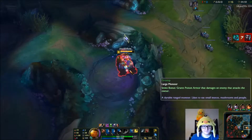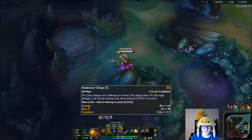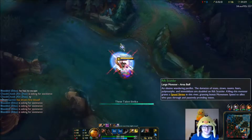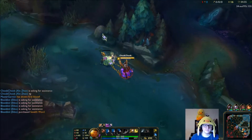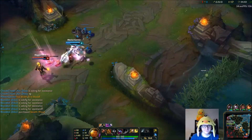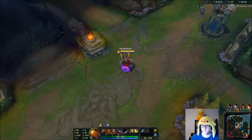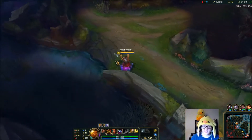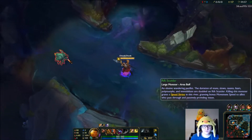It'll be interesting going up against Hecarim because I main Hecarim this season - I've mentioned that a few times. I don't actually see him all that often in the bracket I'm in, not many Hecarims at all. Hecarim is a bully but Xin is also a bully, so if we can get both scuttles that would be nice - should be able to.